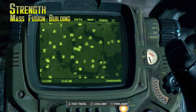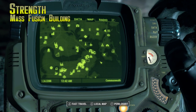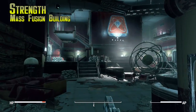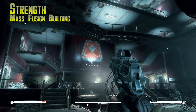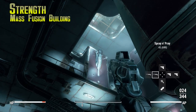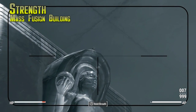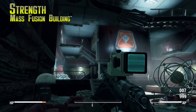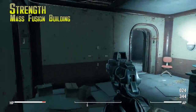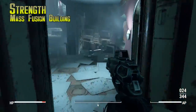Strength is in the Mass Fusion building. I'm showing you where exactly this is — there is Vault 111 and Sanctuary where you start the game, and the Mass Fusion building is down here kind of in the middle of the city. There's Faneuil Hall nearby. You'll see the bobblehead pretty much right when you walk in — look up and there's this metal statue. It's right there, chilling on top of it. You need to fight through a bunch of gunners, which are kind of like Fallout 4's version of the Talon Mercs — just a mercenary group.